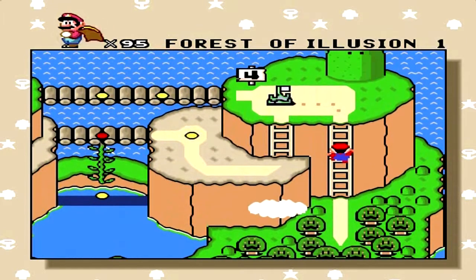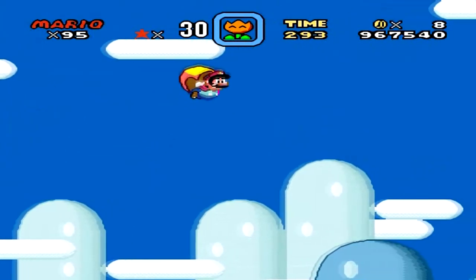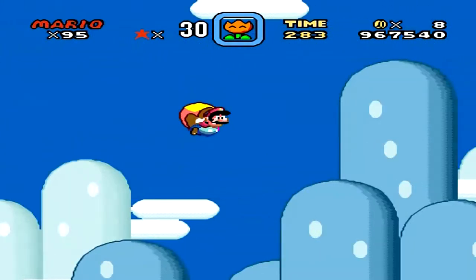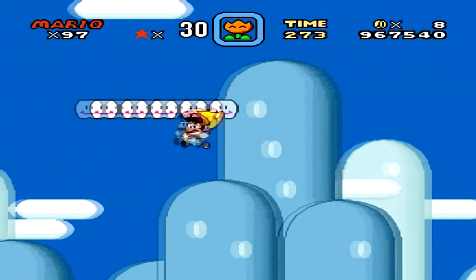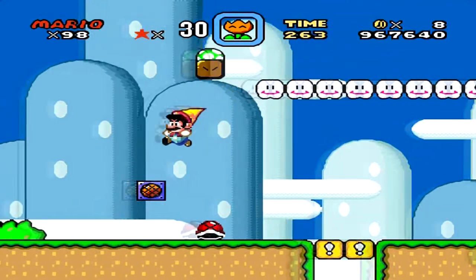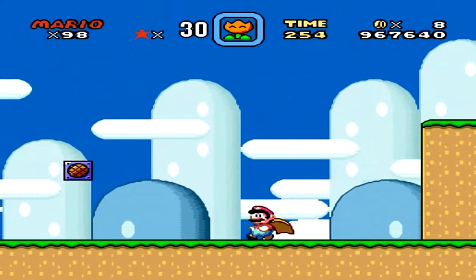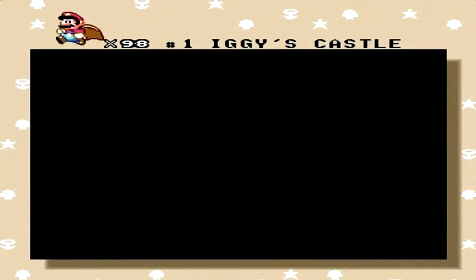Actually, before I end the episode, I'm going to meet you guys at world 1. Now that I have the cape, I'm going to fly through this level to show you something real quick. At a certain point there is — there it is — look at that lunar moon! See that? That is the lunar moon of world 1, located right where you see the shell and the one-up, a little bit past the halfway point. That's all I wanted to show you. Thank you guys so much for watching, and next time we're going to be taking on world 5, the Forest of Illusion.